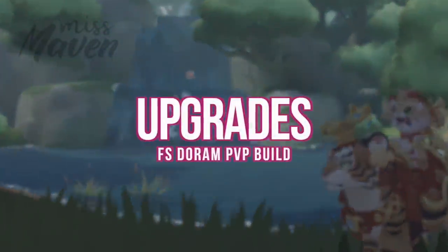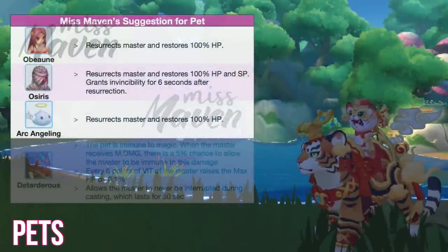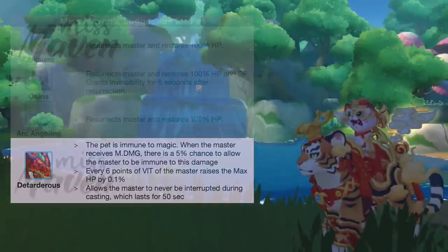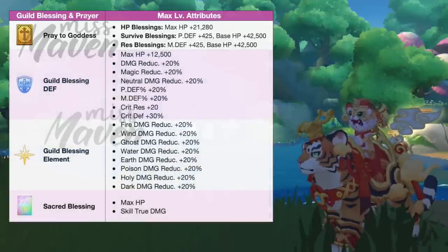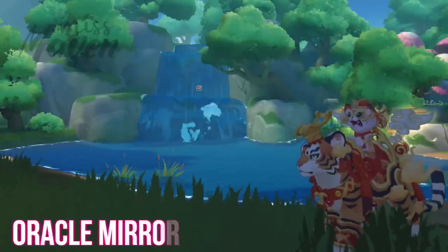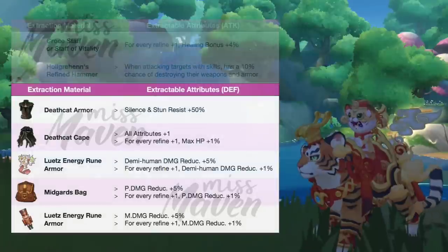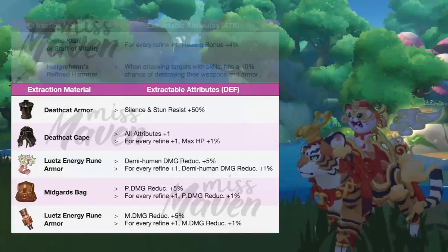Up next, let's discuss the other upgrades that you can invest in to further improve your survivability in battle. For pets, you may bring an Abun, Osiris, or Archangeling pet in battle which can resurrect you upon death. Another option is the Tartarus, which boosts your max HP and has a small chance to grant immunity to magic damage. For guild buffs, max out your HP, Survive, and Rest Blessings in guild blessings, and then prioritize upgrading all death and elemental damage reduction in guild prayers. For Oracle Mirror attack attributes, you may extract a High Refined Kota Staff for stronger heals, or a Grand Refined Hammer for a chance to destroy the enemy's weapon and armor when attacking. While for defense attributes, you have the option to extract any of the following based on your preference for status resist, HP, or demi-human damage reduction.